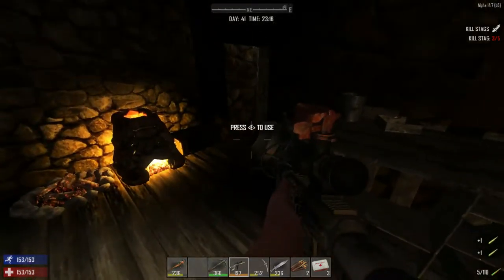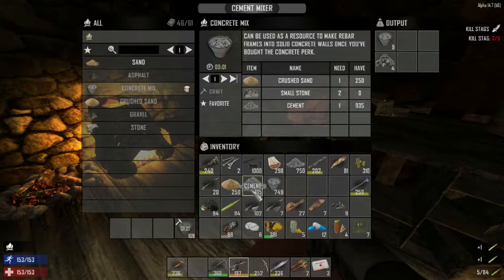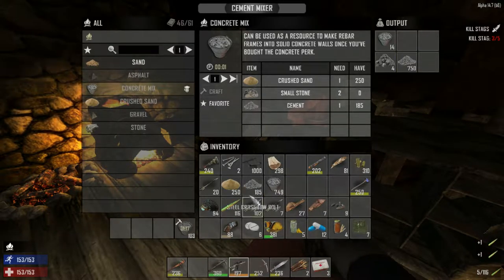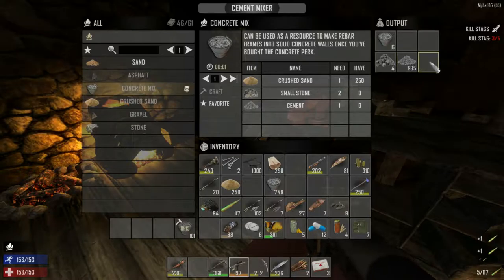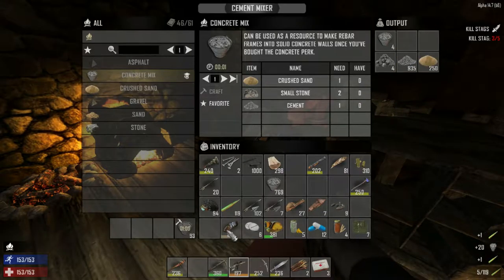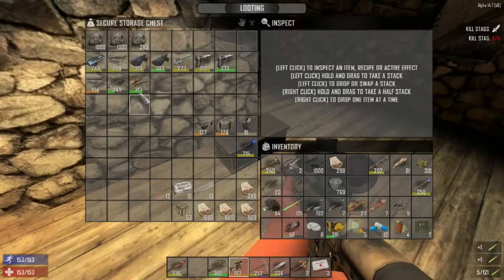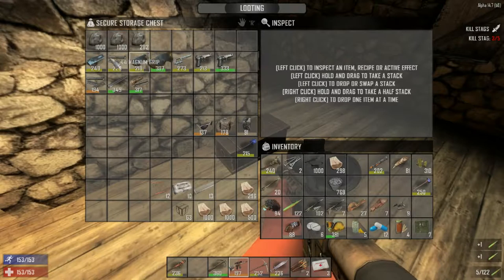I was making a bunch of this stuff still from the last episode, and we need to make more concrete mix. I need more small stones — that's the dilemma. We don't have the stones. I do have some concrete here that we can use to quickly upgrade stuff with. And I think in here we have some more gun parts we can kind of use.